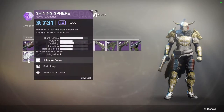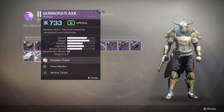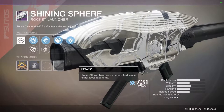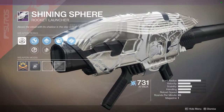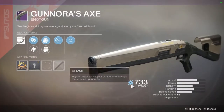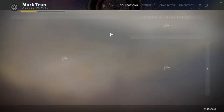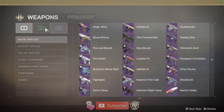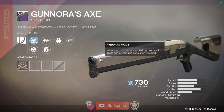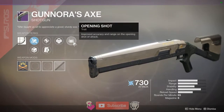Bungie mentioned we're getting new weapons. We have the Shining Sphere rocket launcher. The curated roll on it isn't the best. We also have Ganora's Axe, which is a slug shotgun. Let's go into the Collections tab to see the curated roll. Going to Year 2 Ganora's Axe — the curated roll is Accurized Rounds, Outlaw, and Opening Shot.